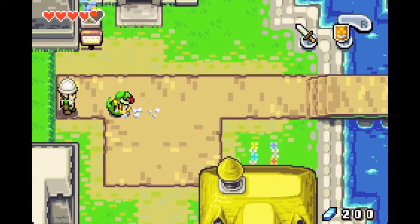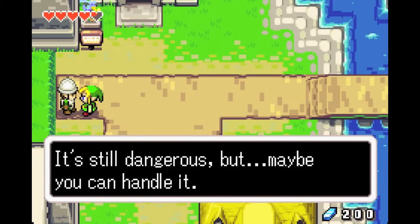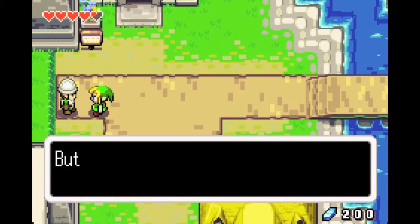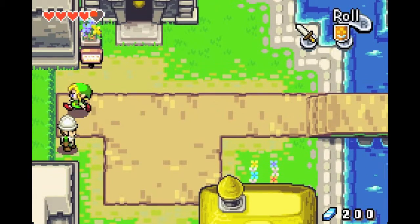So, let's go. Wasn't he blocking us earlier? Oh, so you've learned the spin attack. It's still dangerous, but maybe you can handle it. Well, let's see how you do. Show me that spin attack. Wow, yeah, that's the one. There are monsters out there, kid. You just make sure that you're careful. Awesome.